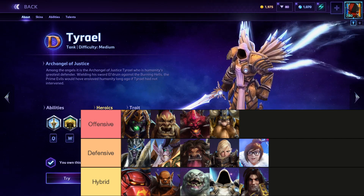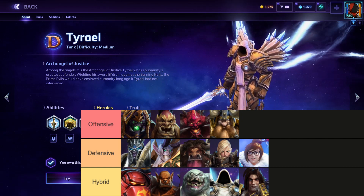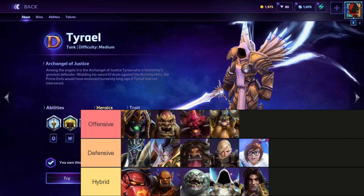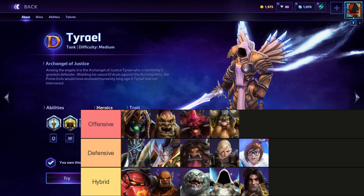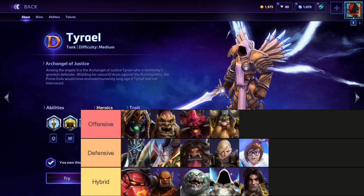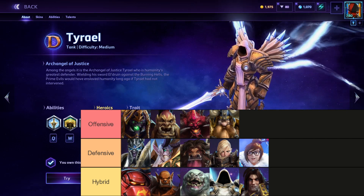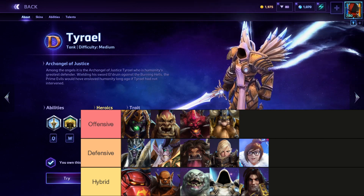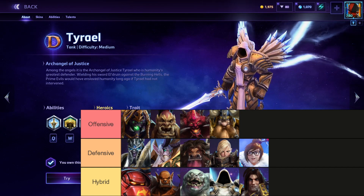So, when do you want to draft Tyrael? Let's say you're playing some Storm League, and you have an Illidan or a Greymane, who's going to be a very divey hero. You can draft Tyrael to support them, because they are squishy. Tracer is another good one. Another good time to draft Tyrael is if you have a Sergeant Hammer, who's kind of staying still and needs the little extra shielding to protect her.